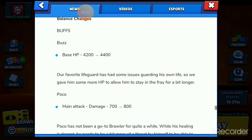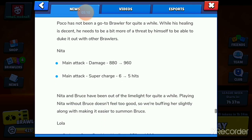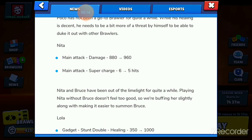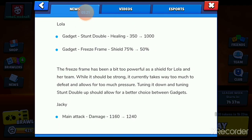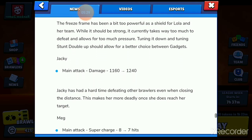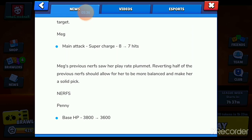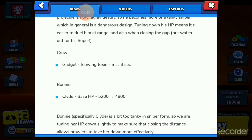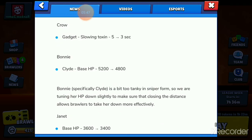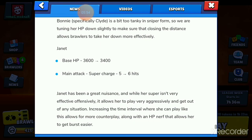Balance changes. Buffs: Buzz's health has been buffed, Hooker's main attack damage has been buffed, Nita's main attack damage and supercharge have been buffed, and Lola's healing from her stun double gadget has been buffed — though the shield from her free-swim gadget has been nerfed, so I'm not sure why that's in the buffs. Jackie's main attack damage has been buffed, and Mick's supercharge has been buffed. Nerfs: Penny's health has been nerfed, Carl's health has been nerfed, Crow's slowing effect on his slowing toxin gadget has been nerfed, Bonnie's health within Clyde has been nerfed — her health in assassin form is still the same — and Janet's health and supercharge have both been nerfed.